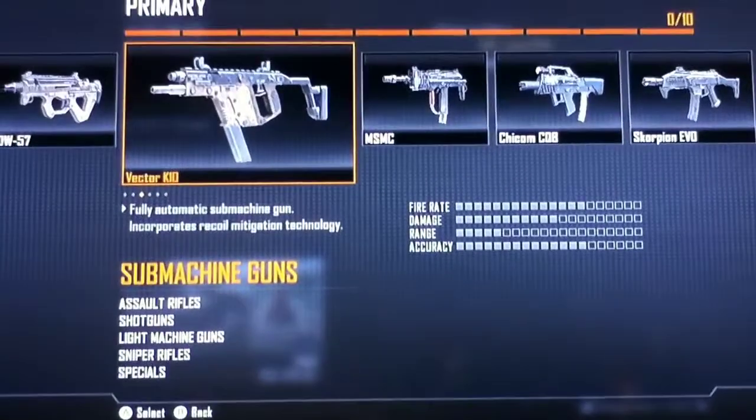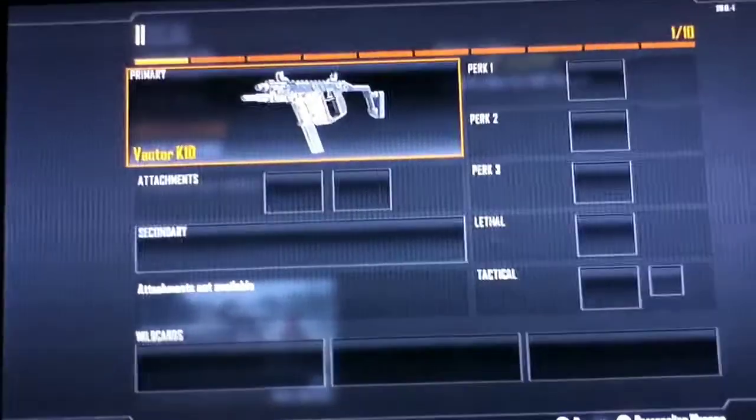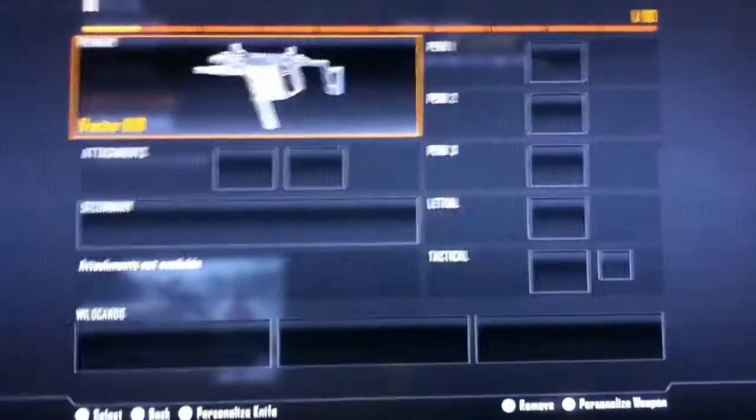Alright everybody, welcome back to another Create A Class Set Up video. This time we will be working on an SMG, the Vector K10. But as we call it in the COD community, the Vector Kid, because that zero sure does look like a D.